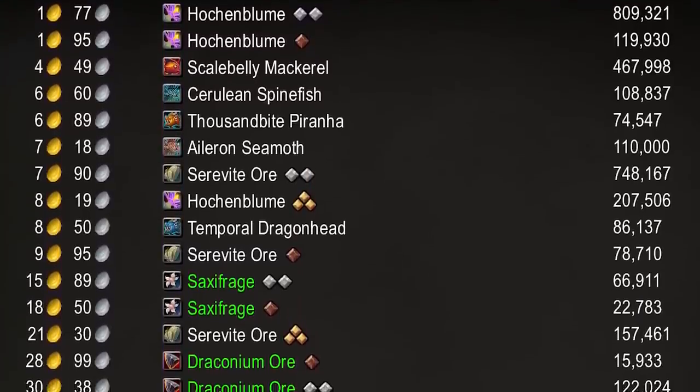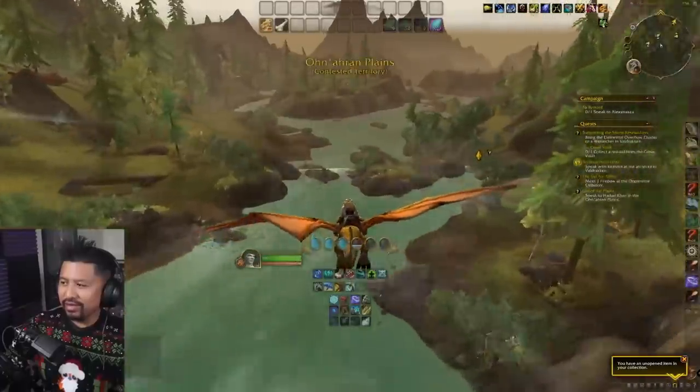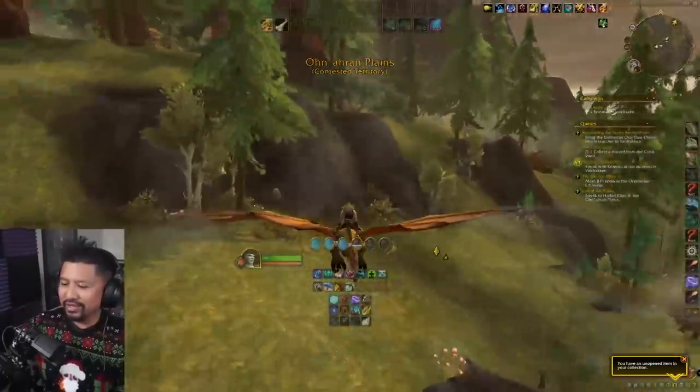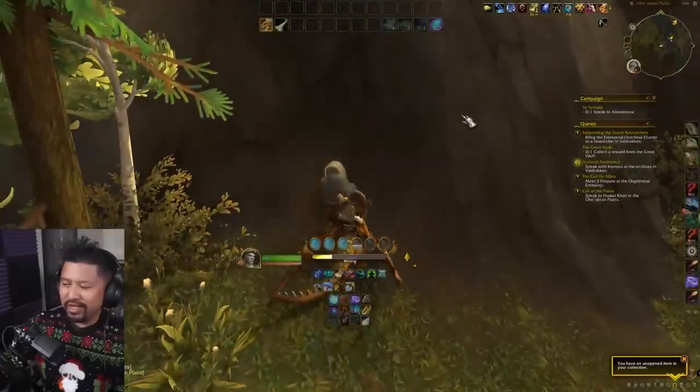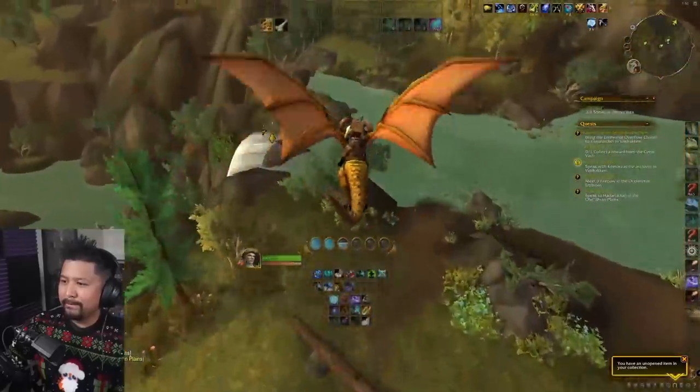In this more matured economy, resources are both high in demand and plentiful. Experienced gatherers can collect materials super fast, even while mounted — it's pretty crazy. Early in Dragonflight, the idea was to gather as much as you could as fast as you could because everything was selling at ridiculously high prices. This was a new market, and that sort of thing is pretty normal.